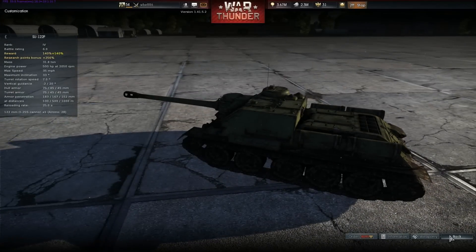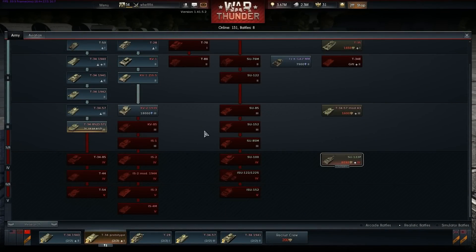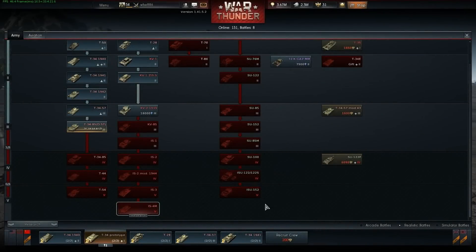I think it's the one with the BL-10 gun. Pretty good stuff for premiums. Are there actually any new tanks though? Apart from the IS-4M, which may already be in-game. ISU-152, stuff like that — it looks exactly the same.